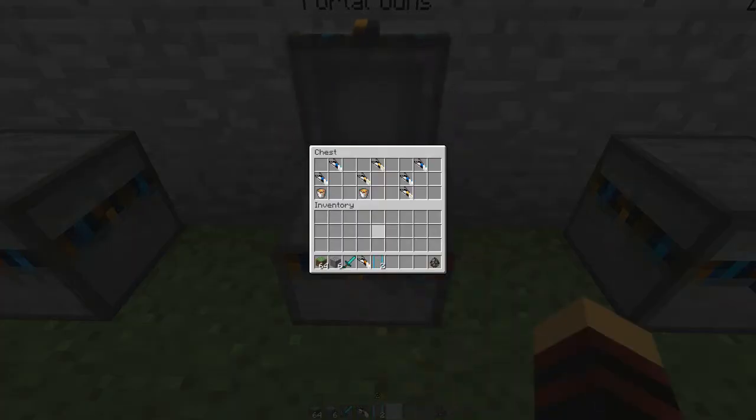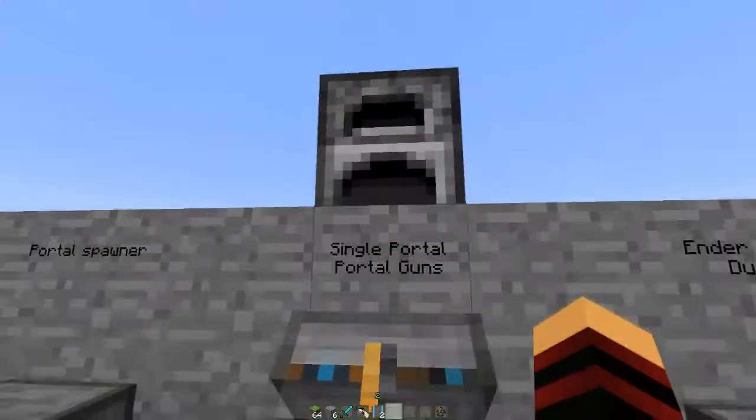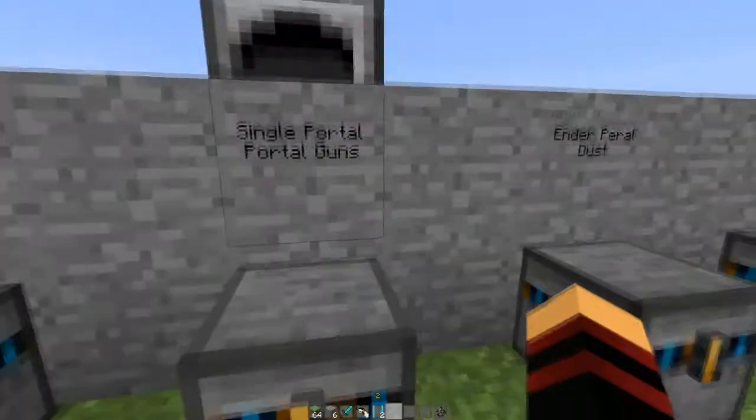Now let's do single portal guns. If you get a portal gun and cook it in a furnace, you're going to get a single colored default portal gun. If you do the same thing with the yellow one, you'll get a single yellow default. And if you combine them together, you're going to get the standard default portal gun. Remember, you've got to cook it in a furnace with coal or whatever.